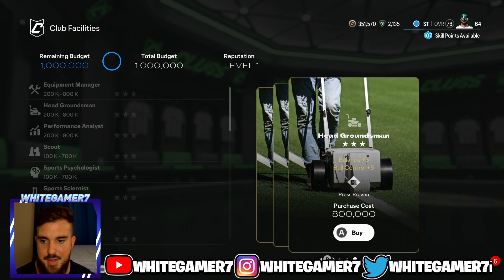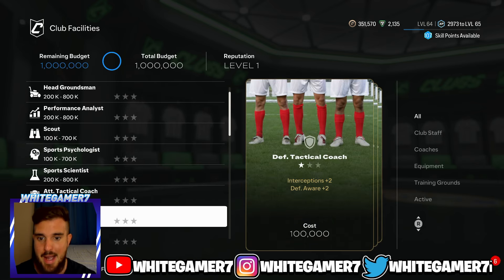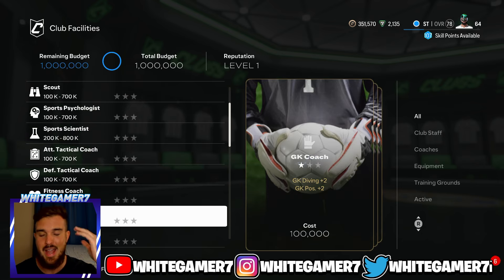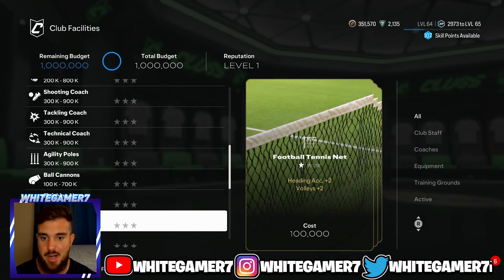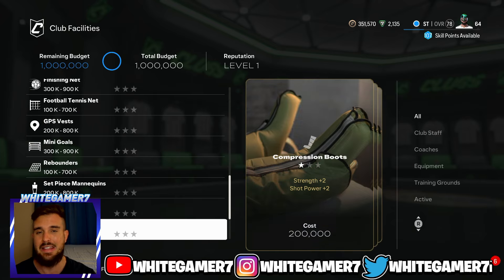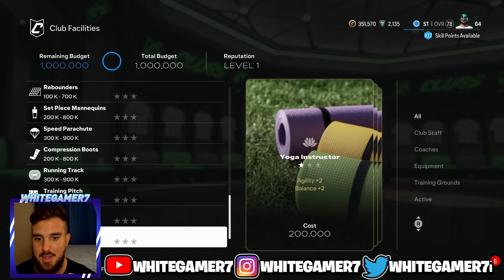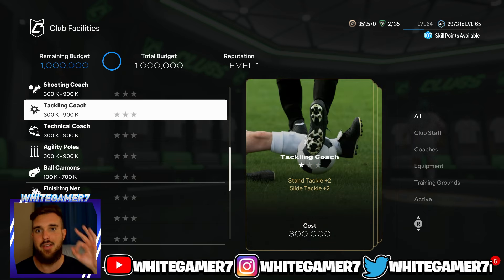You can get a seventh regular playstyle from any of these facilities, but the bad thing is there are only two playstyle plus available from the facilities. And they're possibly the worst ones or the least popular playstyle plus options you can use for your third playstyle plus.